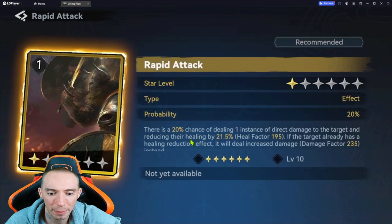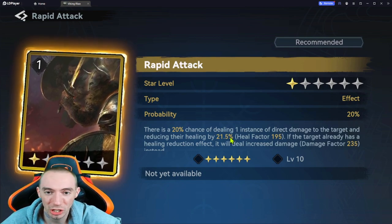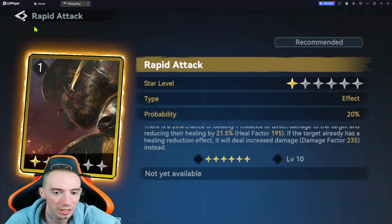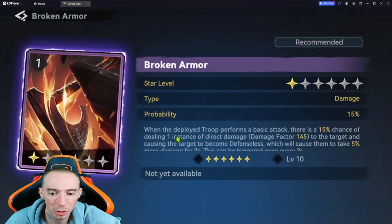Another awesome legendary card is Rapid Attack — 20% chance of dealing instance damage, but what I really like is that it reduces the enemy's healing. Healing is very strong in this game, especially in big long PvP battles with multiple people attacking one person. And if the target already has reduced healing, it just increases the damage. I really like Rapid Attack.